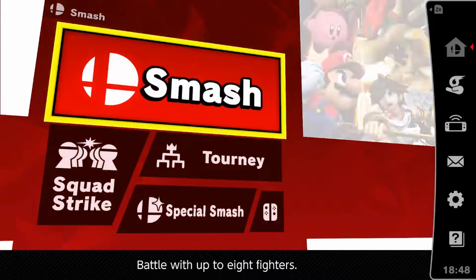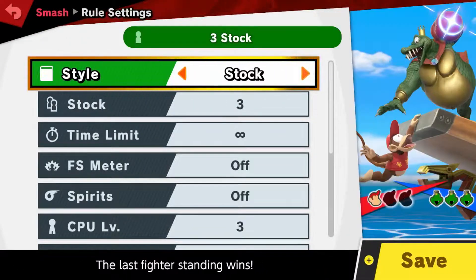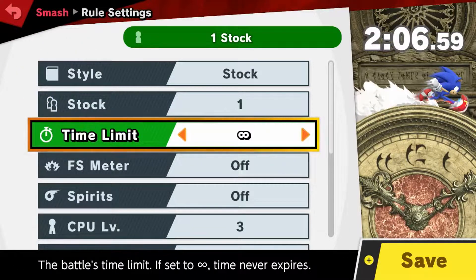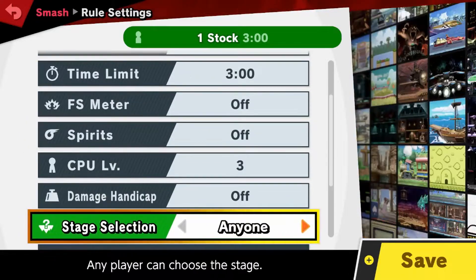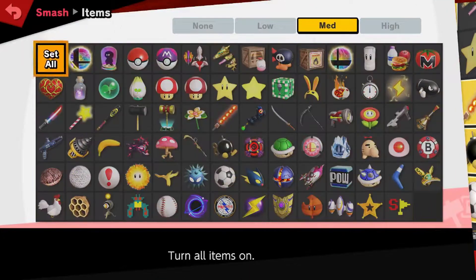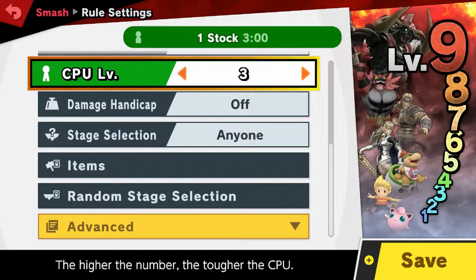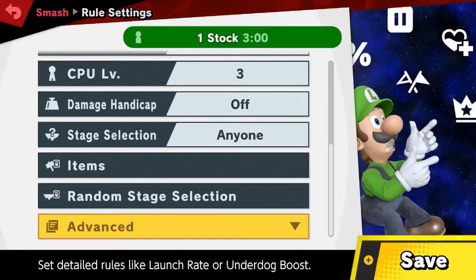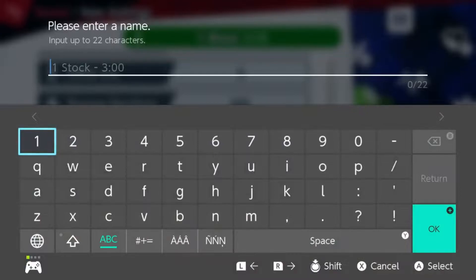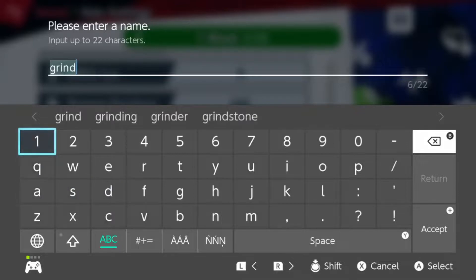But after you get those two controllers, you're going to head into Smash — regular Smash. You're going to create a new rule set, and you're going to want to put it on stock. Put it on one stock. Put the time limit to whatever because it doesn't really matter — we're going to put it on three. I'm going to change it to no items on whatsoever. The CPU level doesn't matter because you're essentially playing with yourself with two controllers. You can name this whatever — I labeled mine 'grind one' just to clarify what it is.